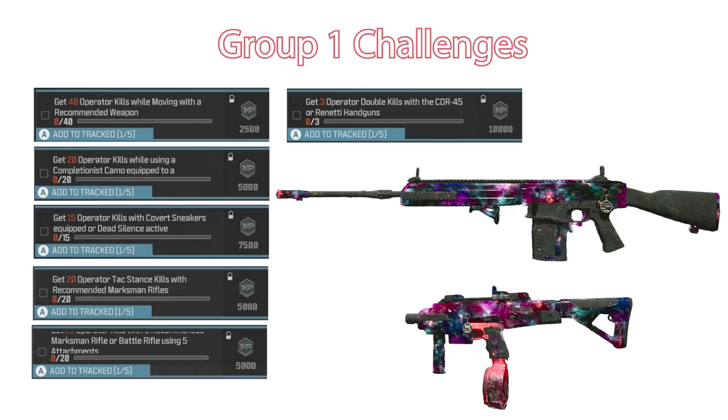I broke the challenges down into two groups — aptly named Group 1 and Group 2. Group 1 includes: 40 kills while moving with a recommended weapon (the KVD Enforcer is recommended); 20 kills while using a Completionist camo — that's the Forged, the Gilded, the Interstellar, and that other sparkly one; 15 kills while using Covert Sneakers; and 20 tack stance kills with a recommended marksman rifle. So we're going to be moving in Covert Sneakers while killing in tack stance with the KVD Enforcer.